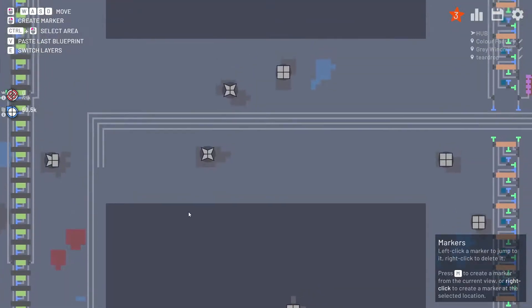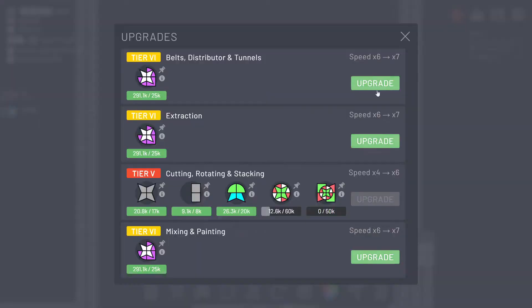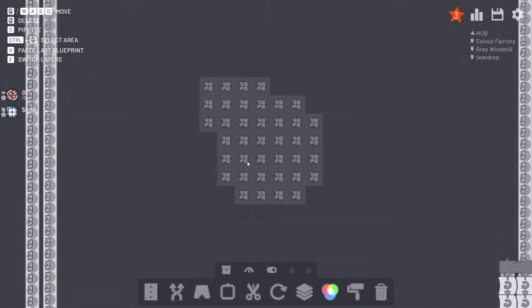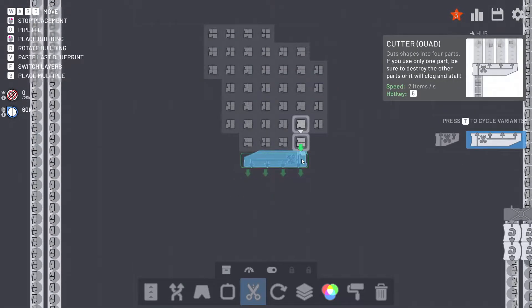Maybe I'll take this time to set up the next stage. What we need is square, windmill, square, windmill. So the bottom part is correct, we just need to swap the top part. If we were to cut it down the middle, one has to stack again, the other has to rotate and stack. Let's set up a quad cutter system first, and then we'll shift it over.